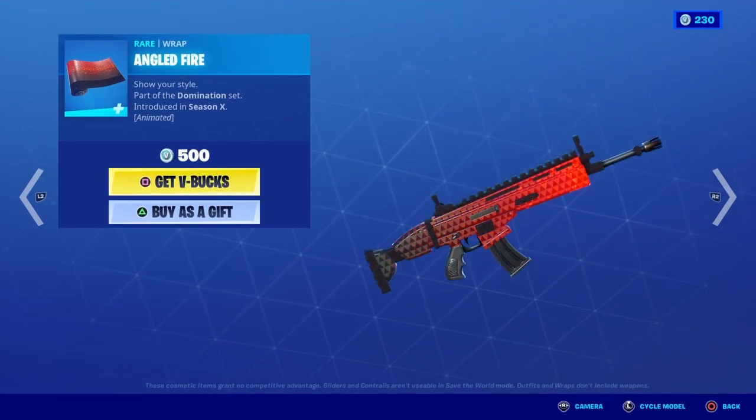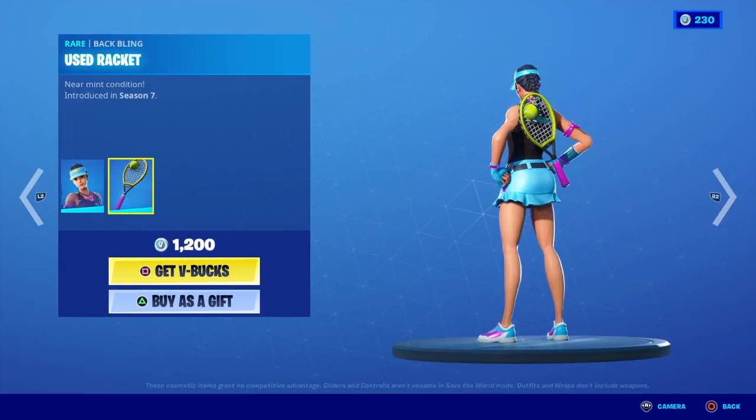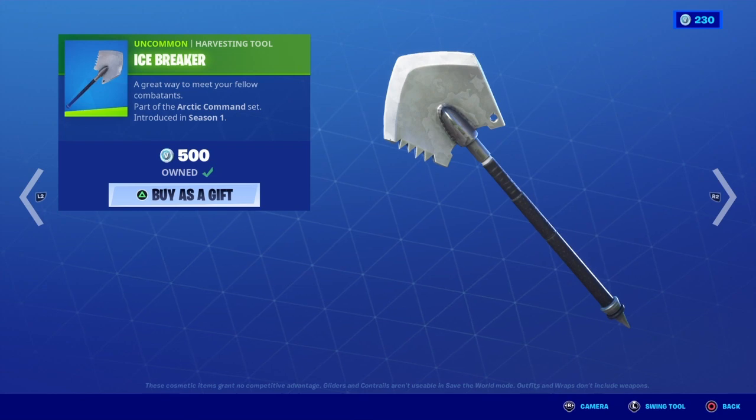Angled Fire — Volley Girl is back with the Used Racket back bling. Wild Card is back with the Cup Case back bling. Icebreaker is back.